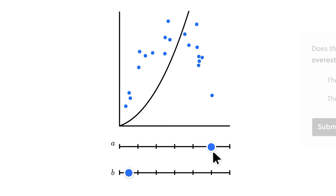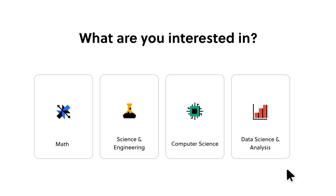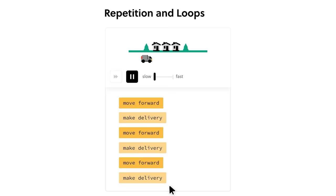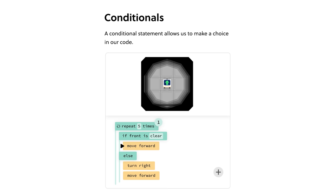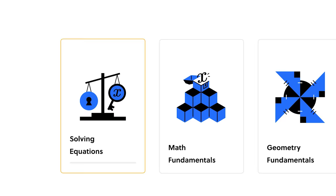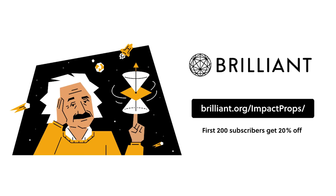If you like science and math, I really think you will love what Brilliant has to offer. Brilliant is a website full of tons of courses revolving around various STEM topics. I've personally been getting more into computer science and learning about coding. They have a program called Thinking in Code, which I wish I would have had back in college. The lessons are organized into really nice bite-sized chunks. Brilliant is offering everyone a 30-day free trial, and for the first 200 subscribers that sign up, they're offering 20% off an annual membership. Head over to Brilliant.org slash impact props.